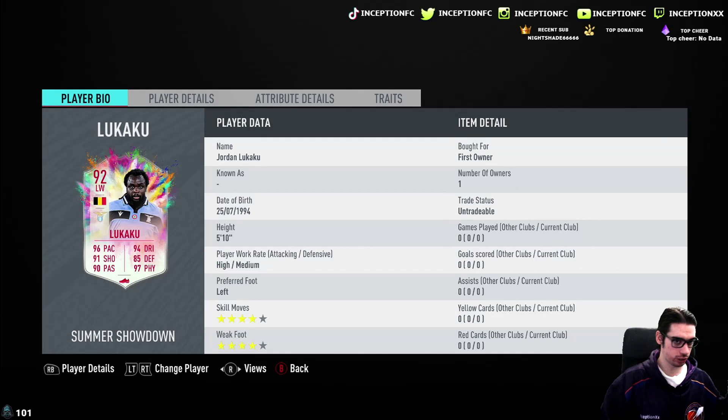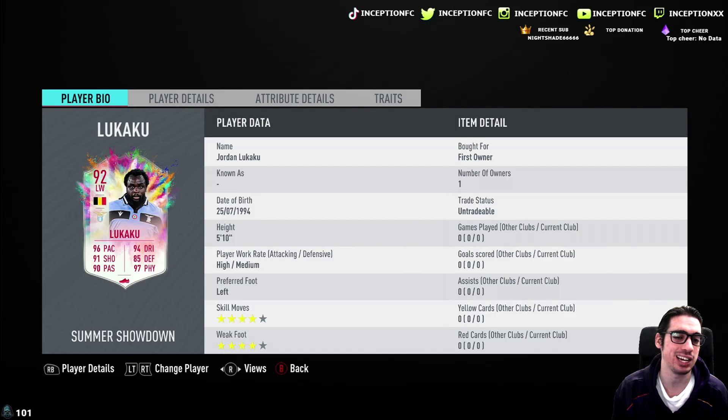For this review, we're going to be reviewing Jordan Lukaku. We're taking a look at a player that is 5'10 with 4-star skill moves and a 4-star weak foot. Preferred foot is on his left side, high-medium work rates. So obviously we're starting off really nice in regards to the usable concept.